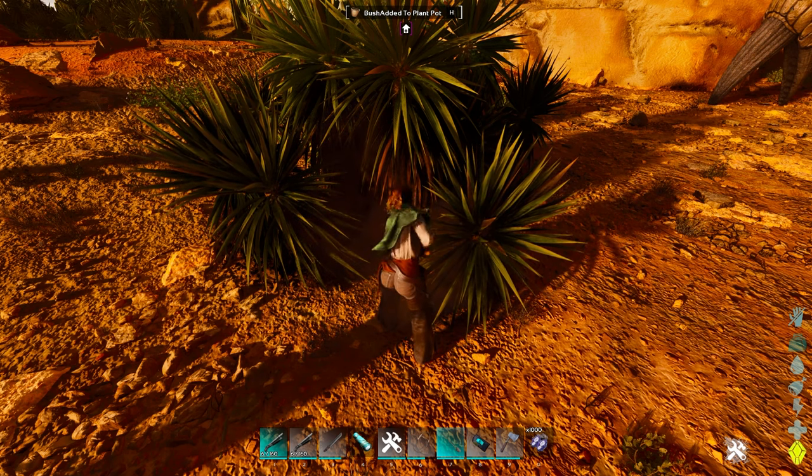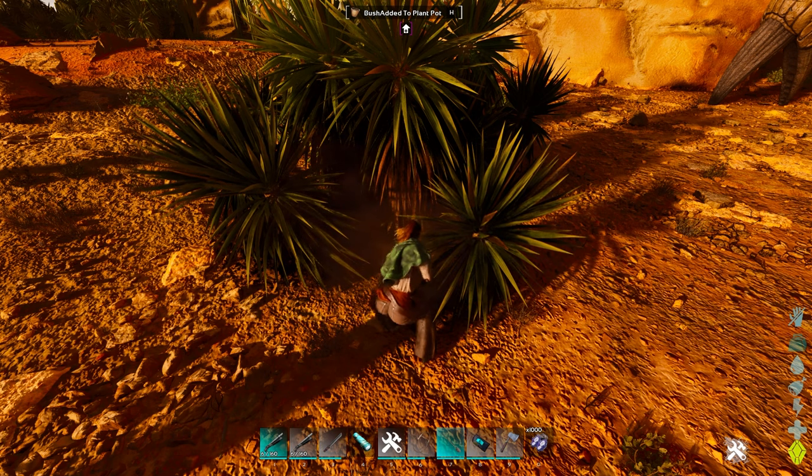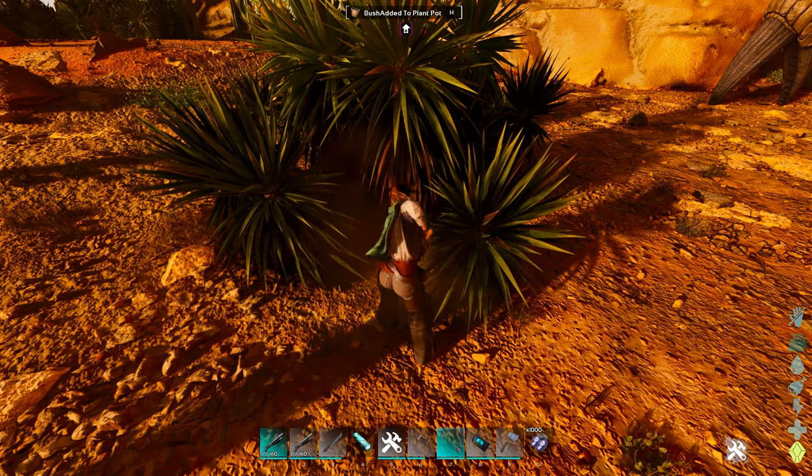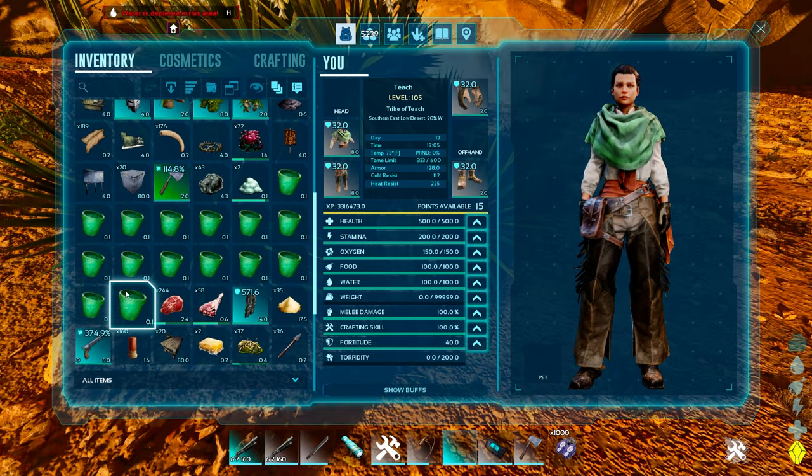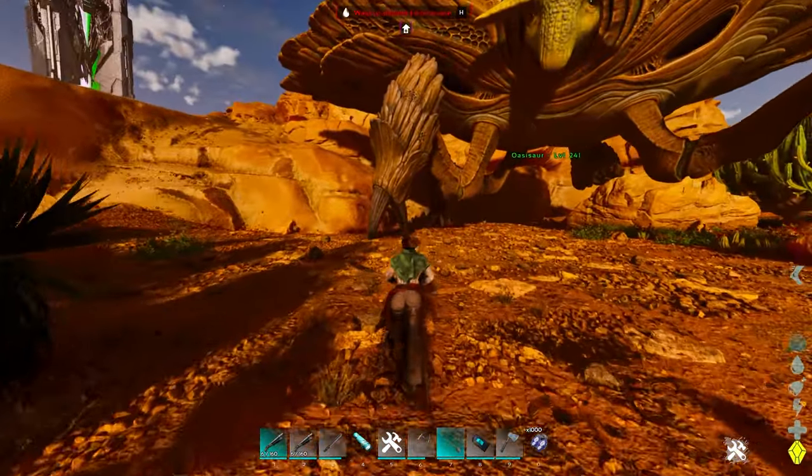On some things it'll give extra food for the Oasis Wyvern - I've noticed some things give different food amounts so I'm not sure which one's the best yet. But you've literally just got to fill the actual plants. There we go, I've filled all of them - every single one of those is now green.